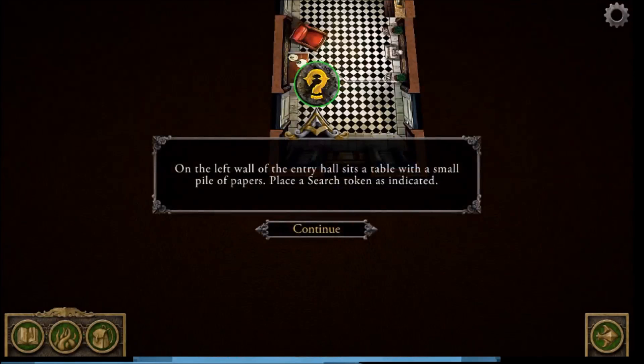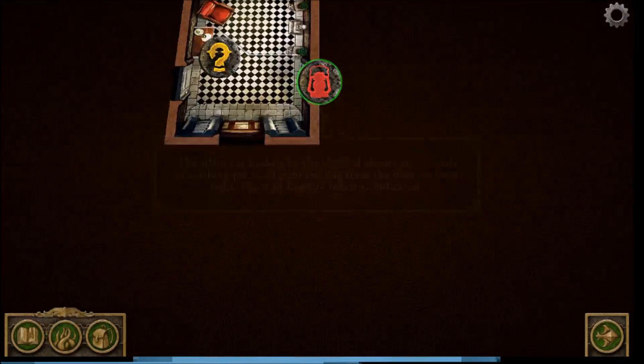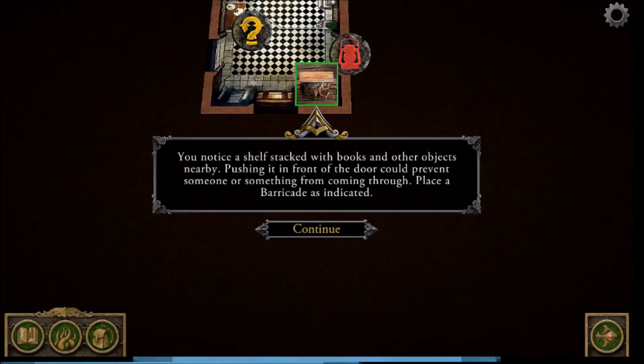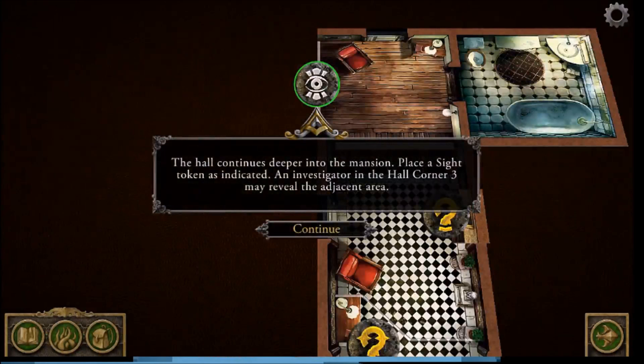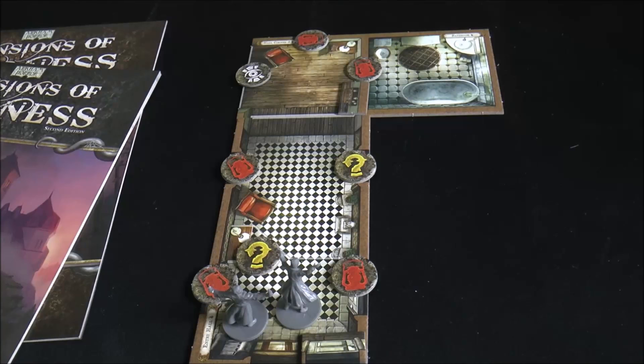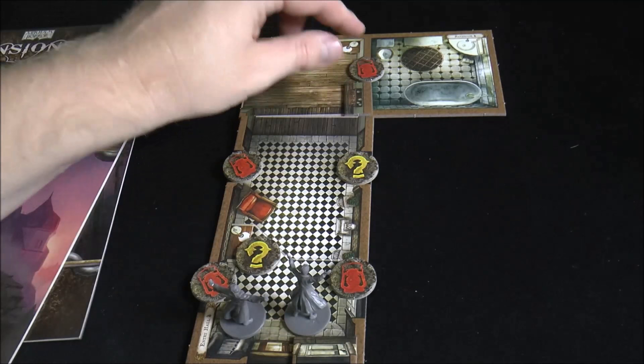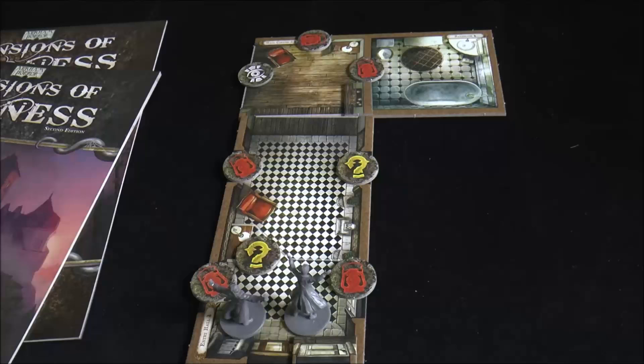The app asks us to investigate various things: there's noise off to the right, books and paintings to check out, a shelf with books that could become a barricade, a site token to reveal adjacent areas, and some door tokens. The investigator phase begins — they can operate in whatever order they want. I've set up the board with different tokens including little bookcases and fire tokens as the app directed.